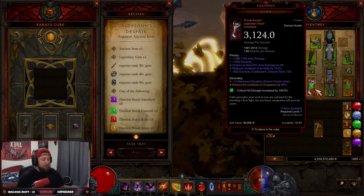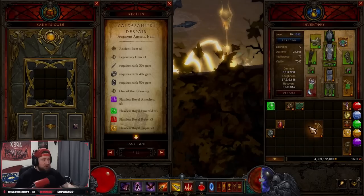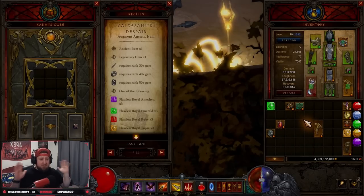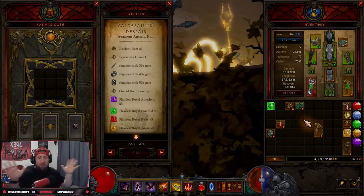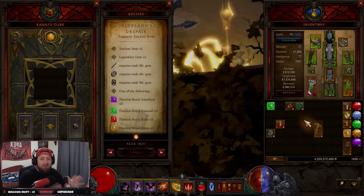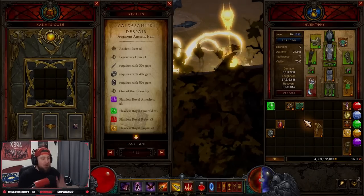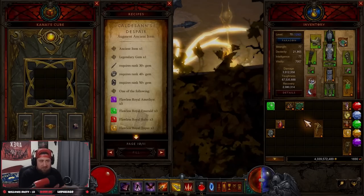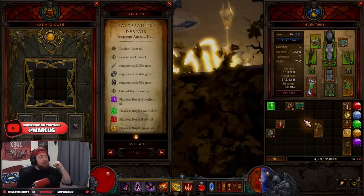While building up your character, always augment your main character first — whatever you're playing this season. Don't augment other builds. This is what's going to help push you to GR 150, allow you to clear GR 120s in under two minutes. Augment as soon as possible.